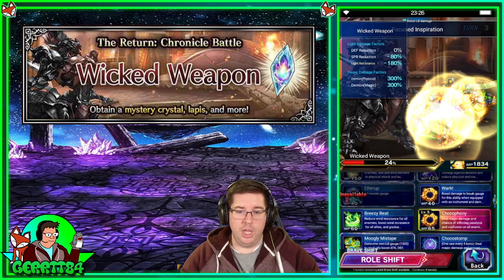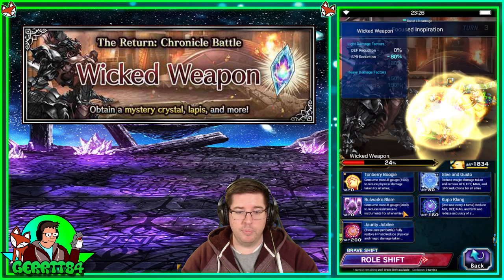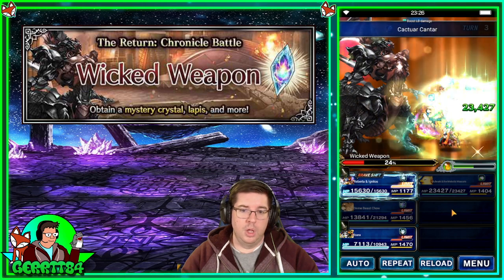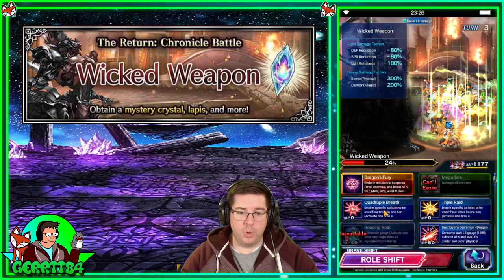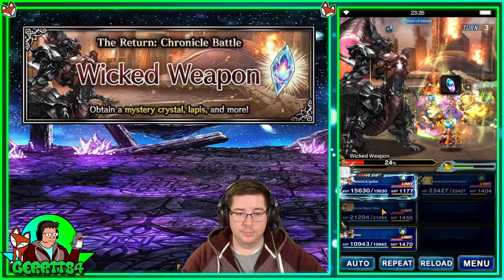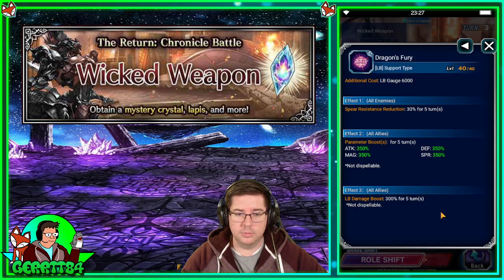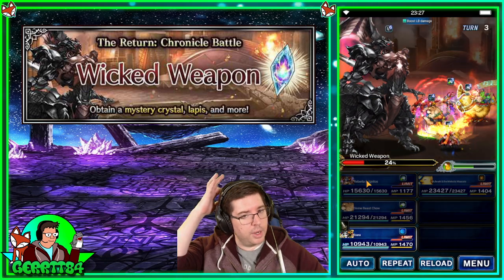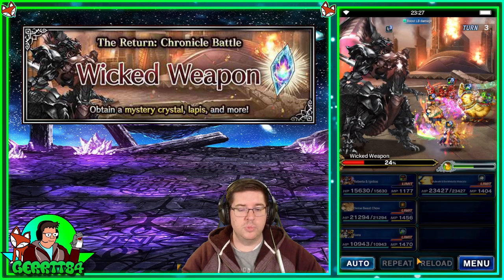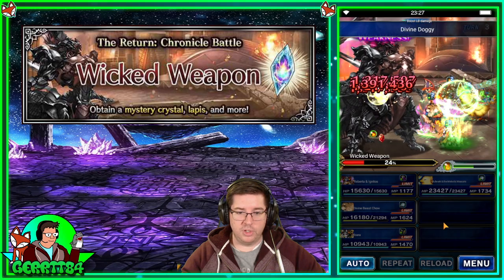Bulwark is also going to shift down and use Jaunty Jubilee for bigger magic mitigation — 85% for two turns, pretty good — as well as refresh the breaks and do an LB fill. For Roberta, we'll do Dragon's Fury to give a spear imperil and help her do more damage next turn. Then Ibarra can just guard.